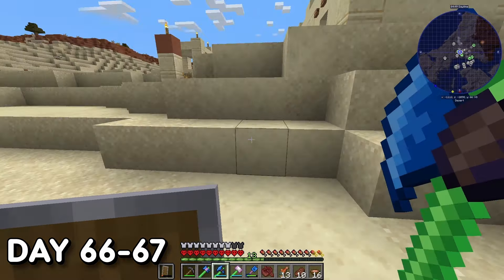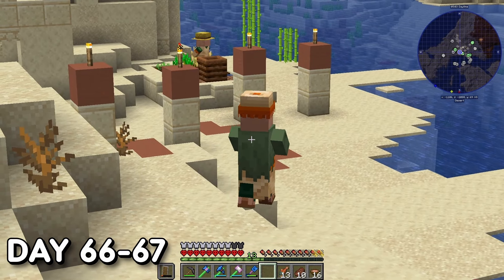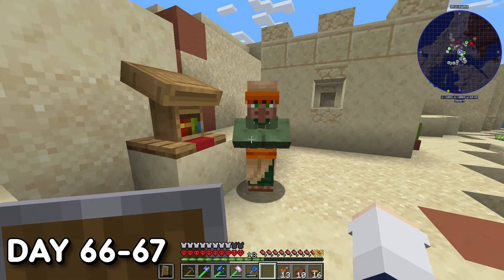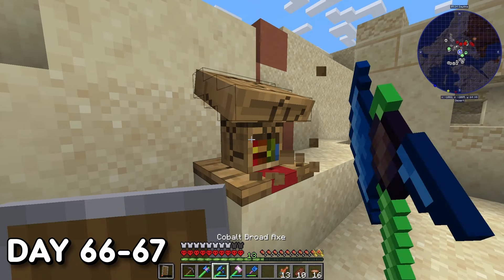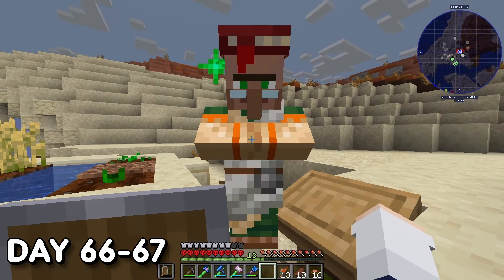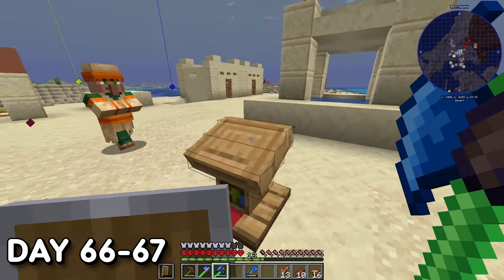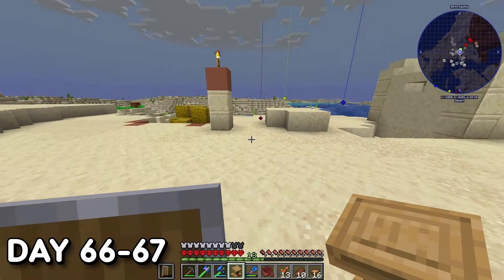Days 66-67. I went back to the village to use the lecterns I'd made, searching for Unbreaking and Mending trades. I was trying to use the pathfinding mechanic most villagers have when it comes to workstations — but I realized the villager I was trying to trade with was a nitwit. I couldn't tell he was a nitwit because I'm colour blind and couldn't distinguish his green robes. I broke all other workstations in the area and finally got some villagers trading with me. However, I made a massive mistake — I killed the nitwit in front of the other villagers, which doubled their trade prices. After spending two whole days on this and not getting the trades I needed, I gave up.